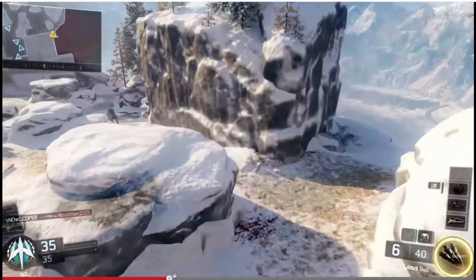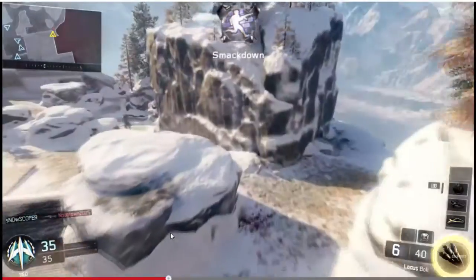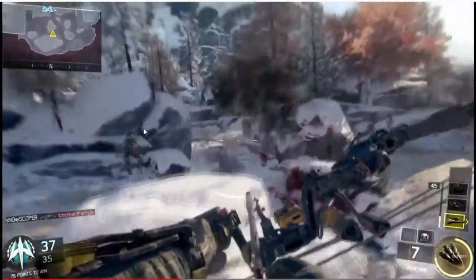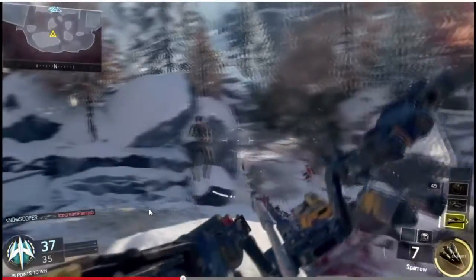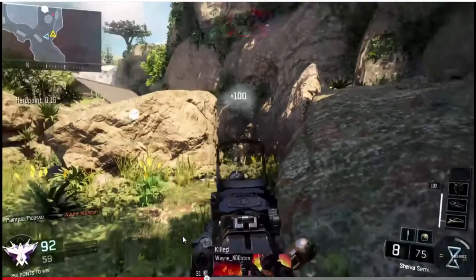He hits someone with a quick snipe. Let me go back — he had seven bullets then pulls out the Sparrow, which is basically a bow. It has nine bullets and each one is a one-shot kill. It seems like something snipers are really going to love — you can get some cool clips with it. He's getting kills really fast. Also, the kill feed in this game doesn't last nearly as long as it did in Advanced Warfare — those two kills were already gone.